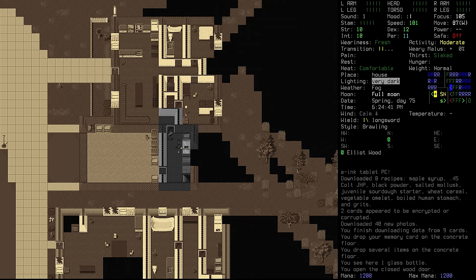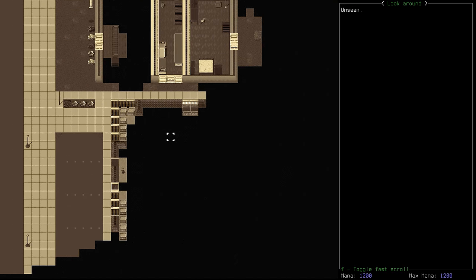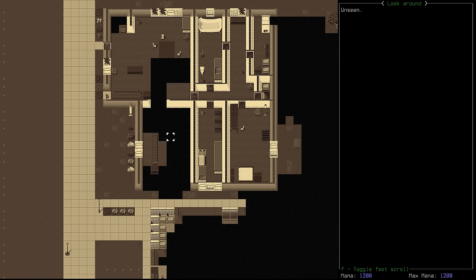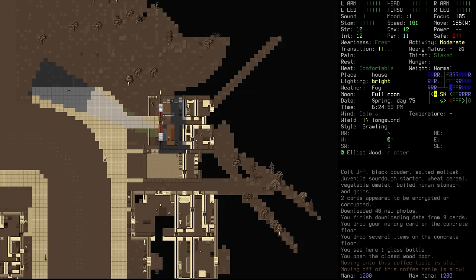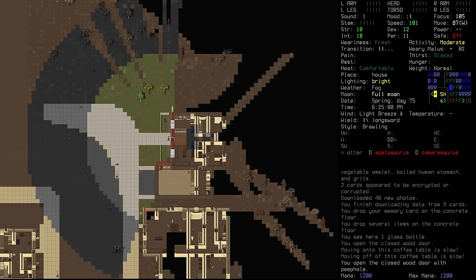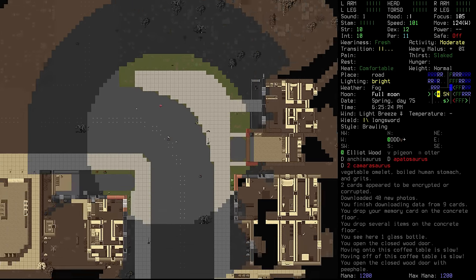We don't have a lot of charge left on the tablet PC. We'll see how much it takes to store these books — we don't quite have enough, so we might have to hold on to them until we get a new battery. We do have some memory cards — let's try and download from these 9 memory cards. We get some recipes and more photos. We're as ready as we're going to be. Let's head upstairs and see if the sun has started going down — it's still up, so we probably just need to give it a little bit longer before leaving.